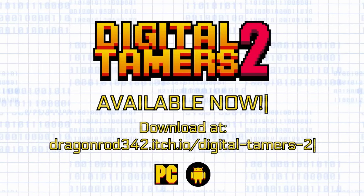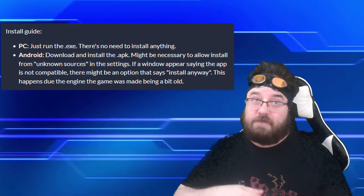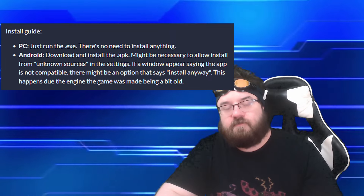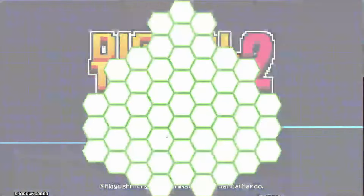It is incredibly easy to find — just look in the description below for a link and simply run the .exe file on PC. And if you want to play this on Android, you can on mobile — just download and install the .apk file instead. This game is free to download, but through the link you may also decide to tip the creator, as there are clearly hundreds of thousands of hours of work put into this project.